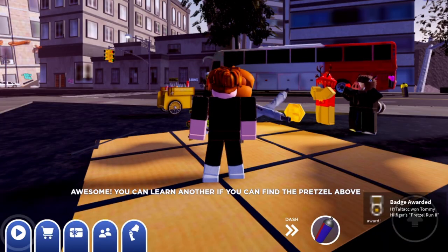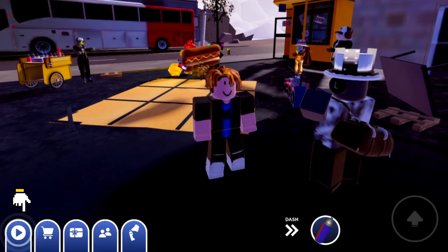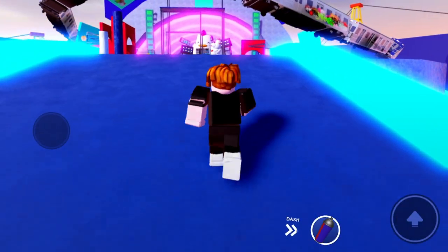For the third giant pretzel, we need to teleport to another map. Click the Play button, then select Parkour Park. Follow me.